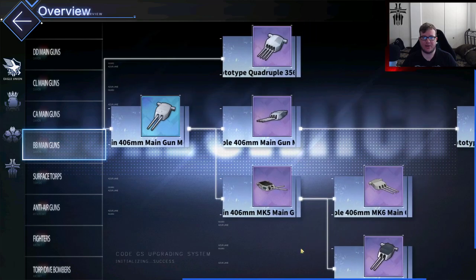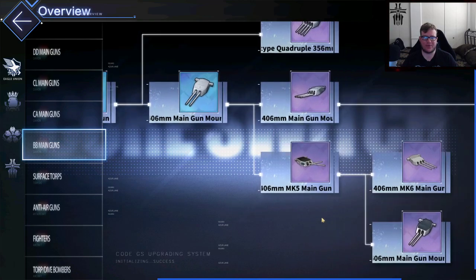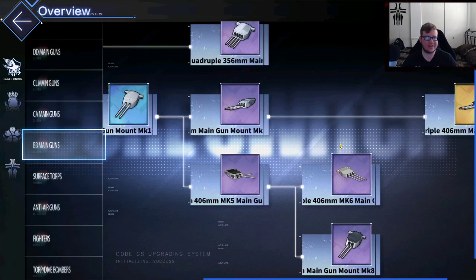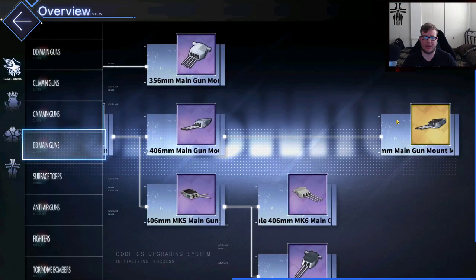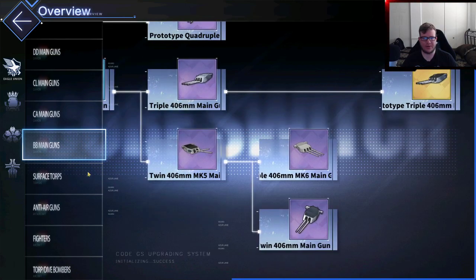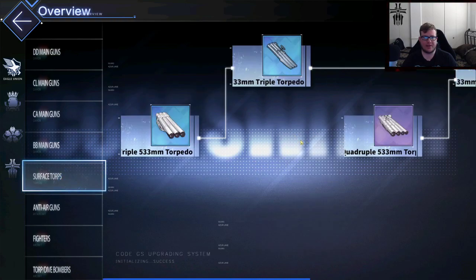For BB guns, a lot of these you can just build from boxes, like the 406. There's no point building the 406 since it comes out of boxes. All the other ones aren't really worth it right now either. The gold version takes too many good resources that you could be using towards other blueprints.